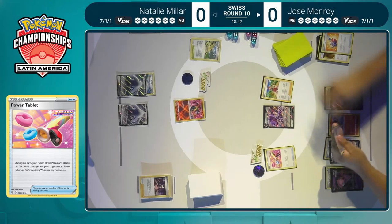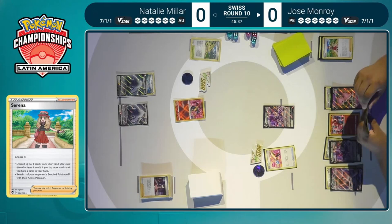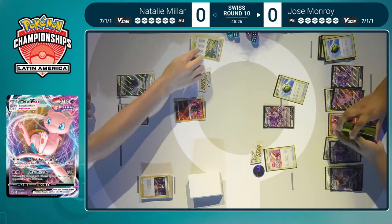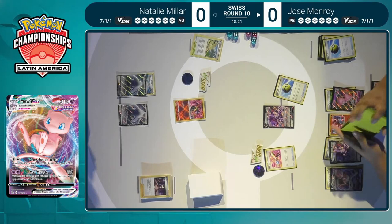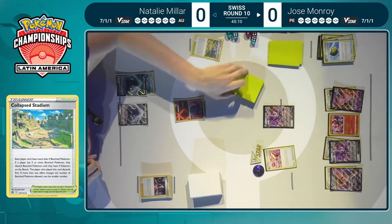We don't see the Marnie though — we see the Serena, going to draw up to five, discarding two cards from hand as you have the choice to discard up to three. The Cram-O-Matic hit the discard pile — must not have had an additional item to play. Quick Ball comes down, and this would generally fill the bench, but we do have a Collapsed Stadium in play, so Jose gets to keep that parting gift. That Collapsed Stadium is already helping Natalie a little bit, denying those extra cards for Jose. Seeing how we saw this Serena and there's no Marnie, Natalie must be feeling very comfortable right now, knowing that she'll be able to at least get Lugia VSTAR out.